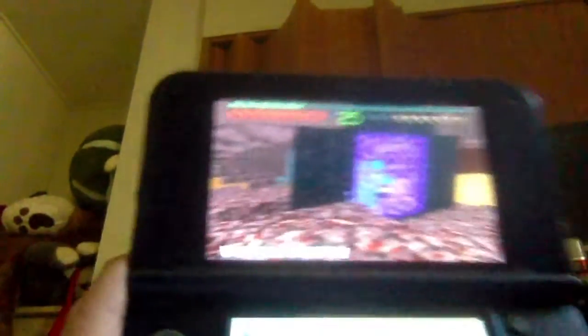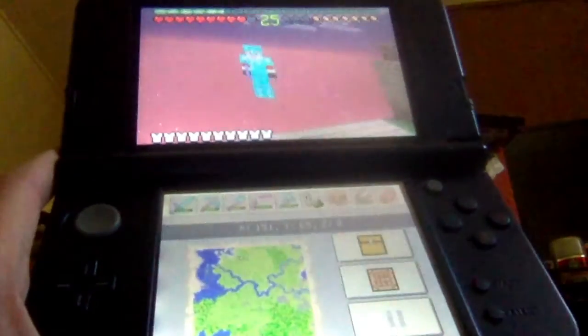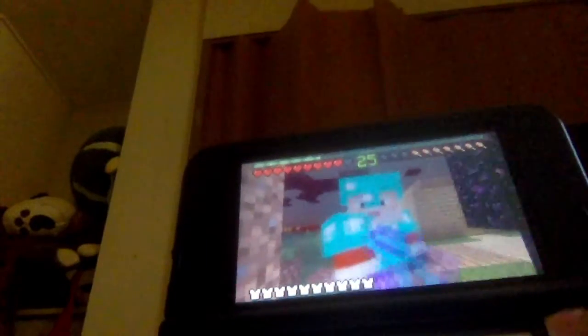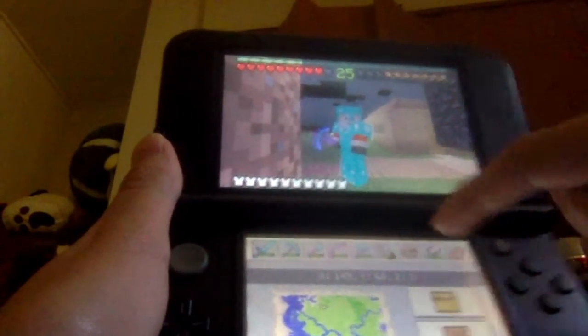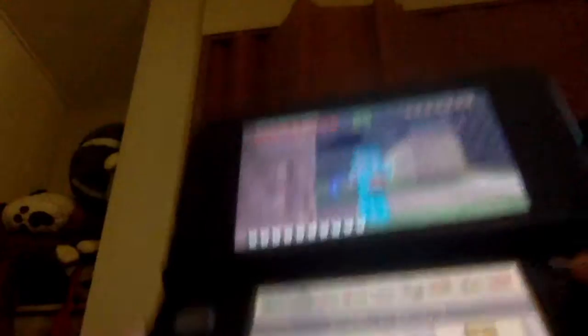It's 1:42 PM here. It is now loading and there are two screens to use. The bottom screen has the map, coordinates, your hotbar, inventory, crafting, and the pause button. You can also do crafting with the Y button and inventory with the X button.